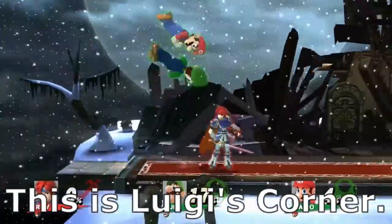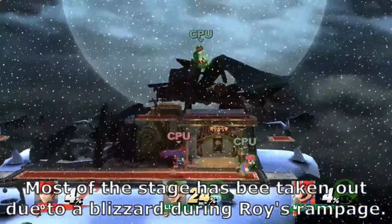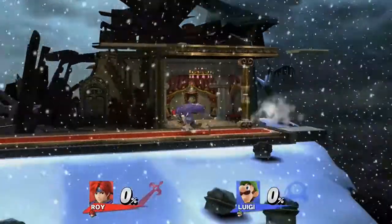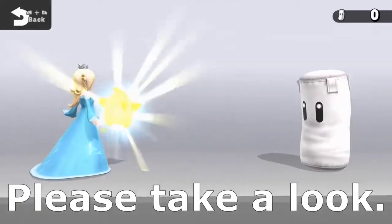This is Luigi's Corner. Most of the stage has been taken out due to a blizzard during Roy's rampage, and it doesn't look like we'll see the mansion get rebuilt any time soon. The things that did get rebuilt are some of the custom moves that have been buffed for this update. Please take a look.